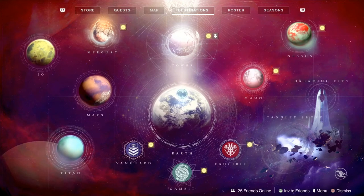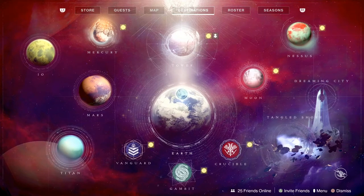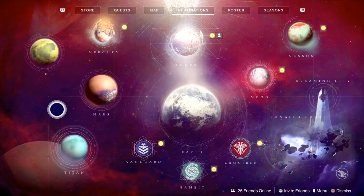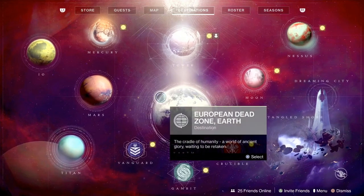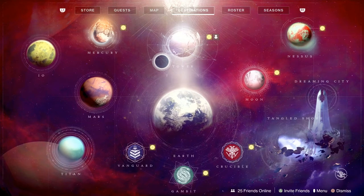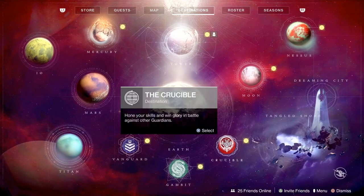Now within the director, you can see that all the planets that you have access to are located here. If you didn't have access to a planet, when you hovered over it, it will show a red indicator that you are unable to access it because you don't own that content. We'll talk about purchasable content later. For now, we're going to go over the destinations menu, which has all the planets on it, but it also has some sub-menus such as the Vanguard, Gambit, and the Crucible.